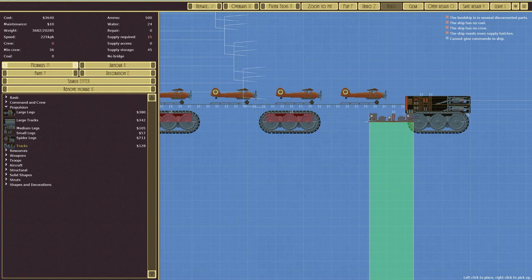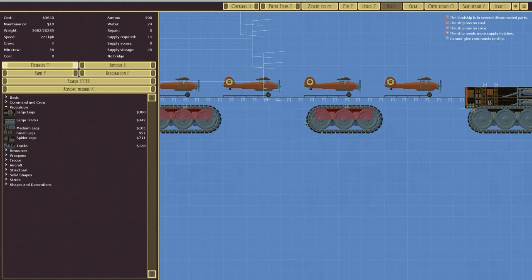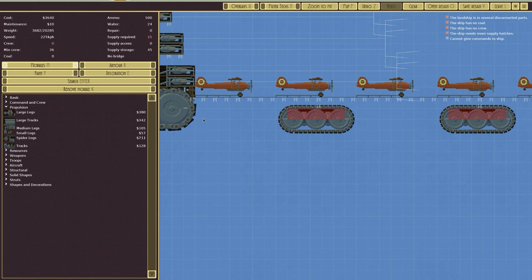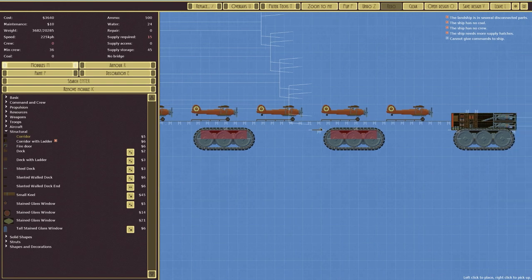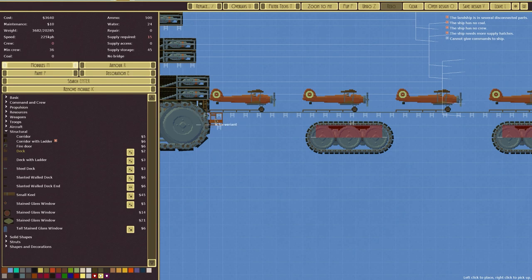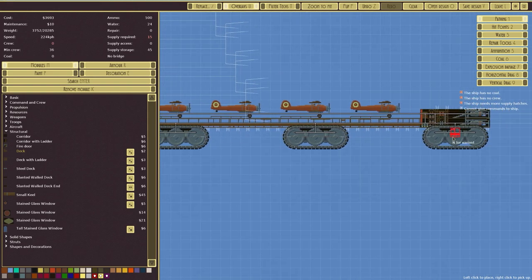Counting out the spacing — one, two, three, four, five, six, seven. Let's get that right on both sides. Then we need some basic structural stuff — could go with a corridor straight across, or just a deck straight up. Let me go over to overlays and pathing. We'll run the deck right across like so — that connects everything up nicely.